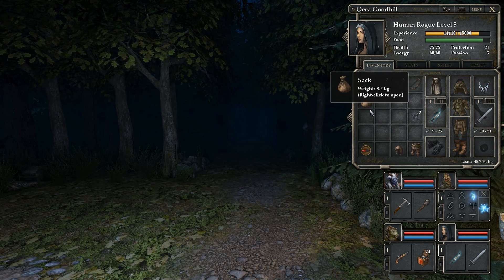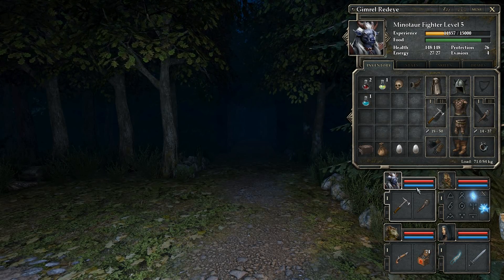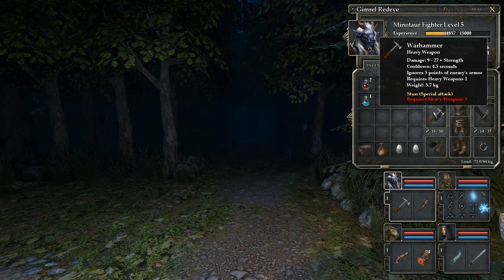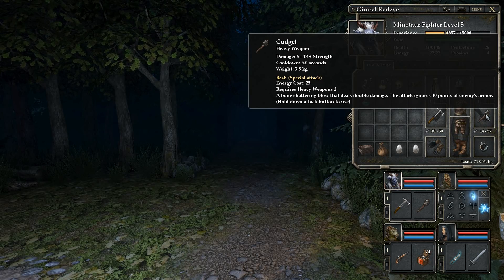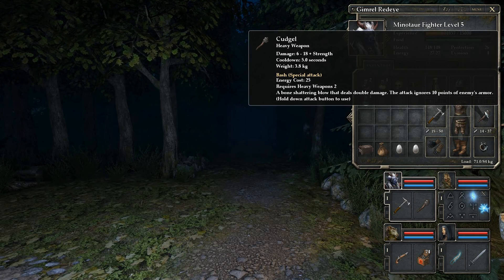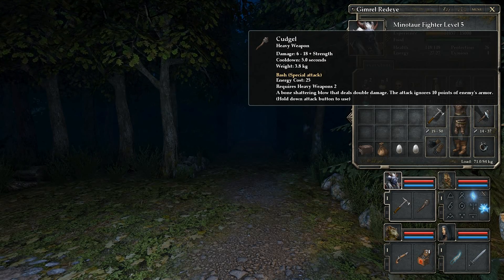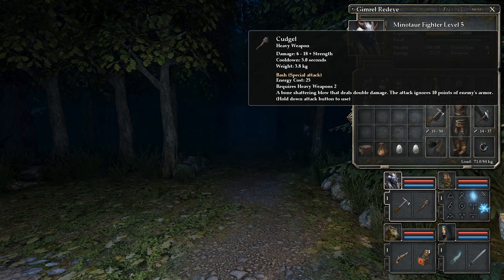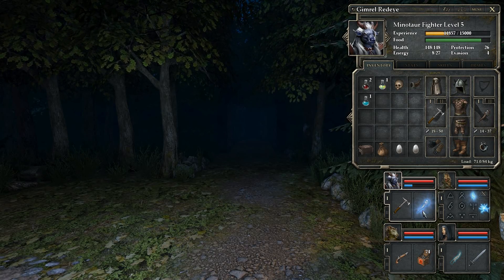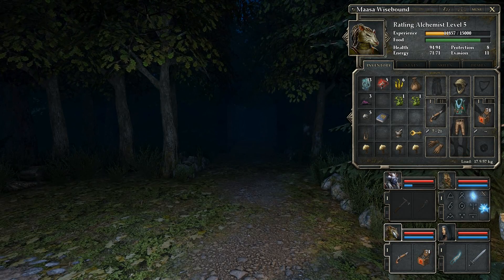I gave her a little bit of wood as well because he couldn't carry too much anymore. I thought I could give the Kachol to him as the secondary slot weapon, considering he can actually use this special attack now — a bone-shattering blow that deals double damage, and the attack ignores 10 points of the enemy's armor. That's pretty nice.